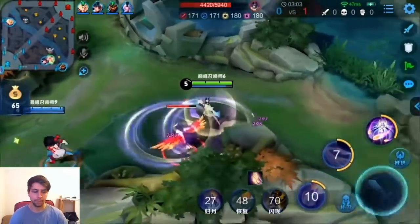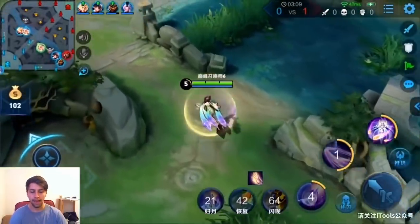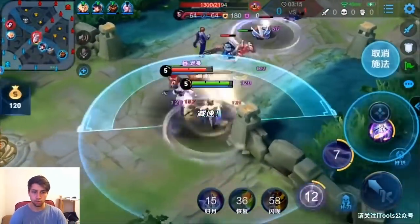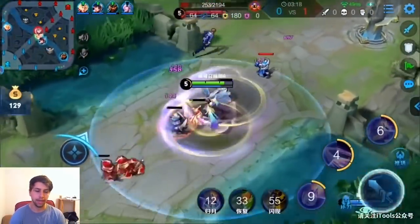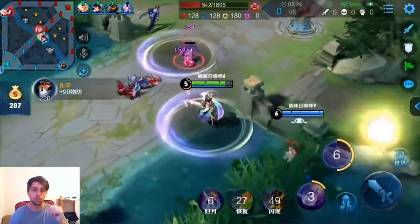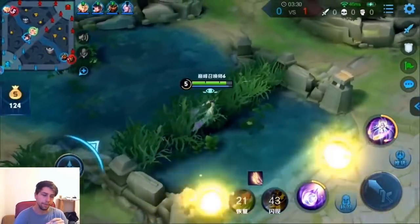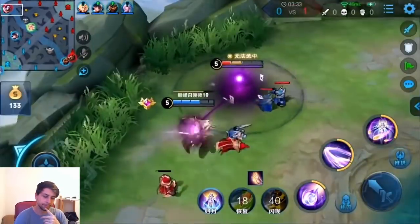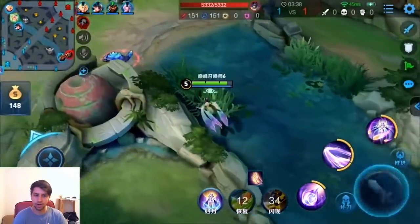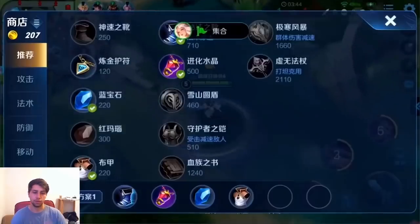That also generates mana. Another part of the passive is that whenever you port back, you can teleport back to the spot you ported from — you saw it a couple seconds ago, she was flying from base back to her lane. And there's another passive: you can see she is auto attacking while she's moving. Whenever she uses her S1, the passive of the S1 is that her auto attacks turn into magic damage and she can move while auto attacking.